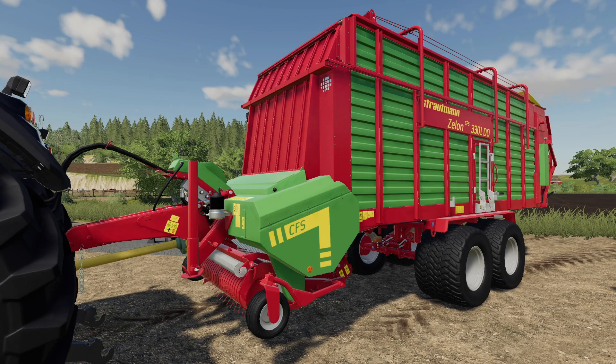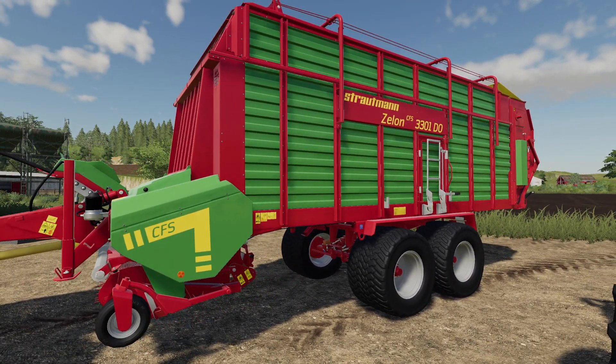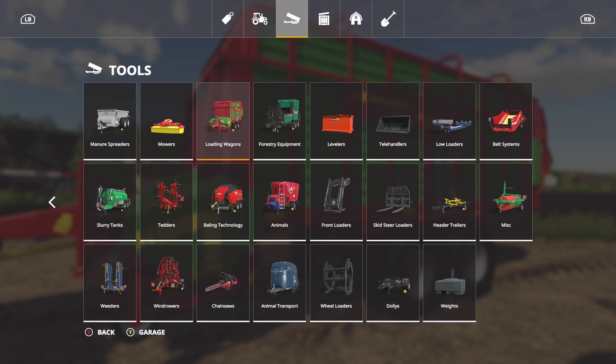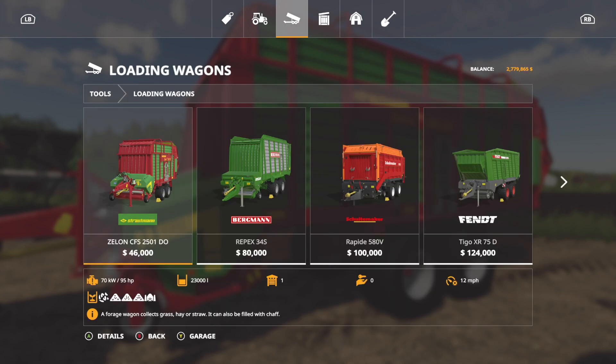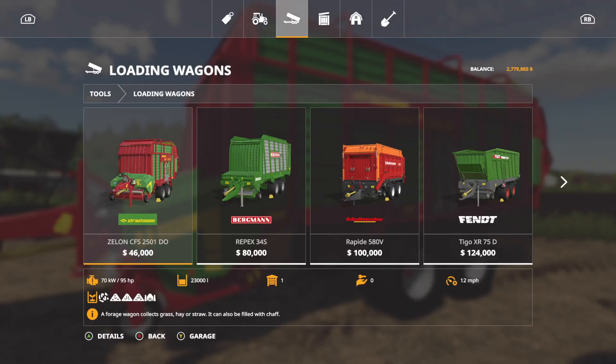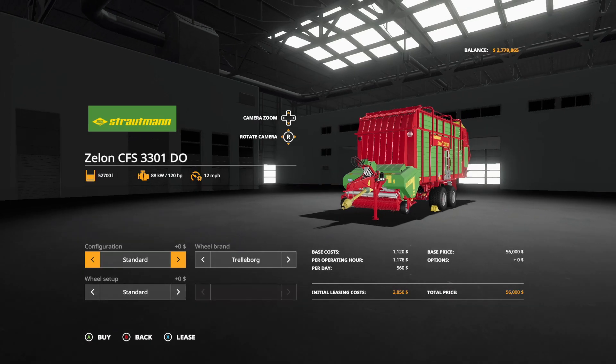Next we have the Straumann Zellon CFS 3301DO. You may be looking at this going, don't we have one of those in game already? Kind of. We're going to go over here and we have the Straumann Zellon CFS 2501 — that's the smallest one we have in game at 23,000 liters. This one is a little different.